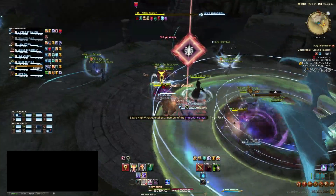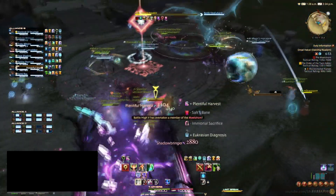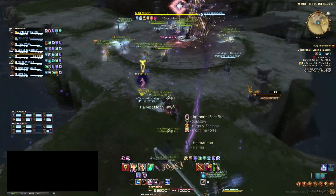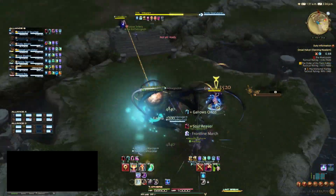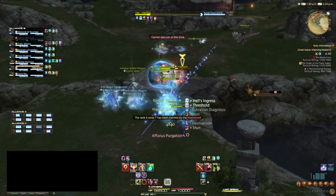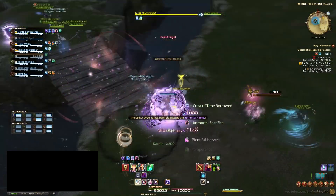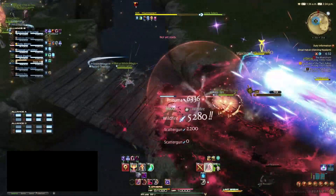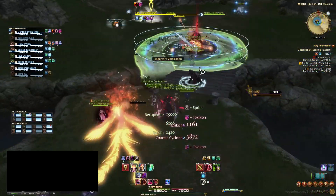Reaper is kinda boring — that's just my opinion, I'm sorry. The whole thing with Reaper is you build stacks to make some of your attacks stronger, you have a self-barrier, and your limit break is pretty useful as it forces people to run in terror. You have the ability to reposition using your Hell Portal things, but honestly, I don't really have much to say about Reaper. It's there, it's not terrible, it's not great, it just exists.